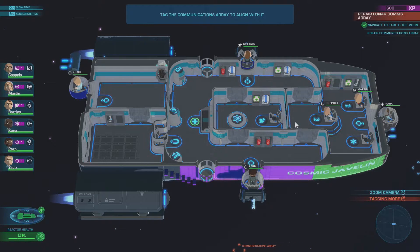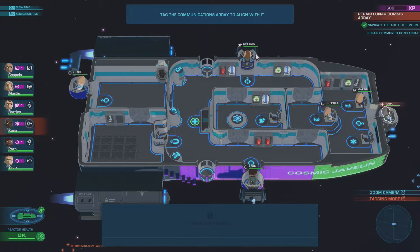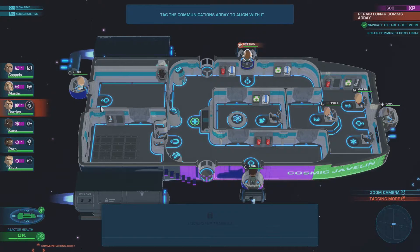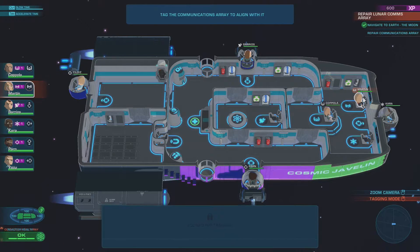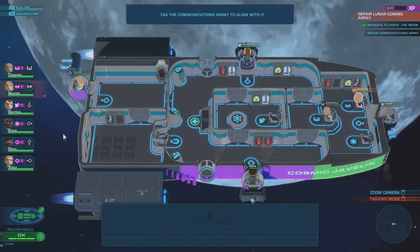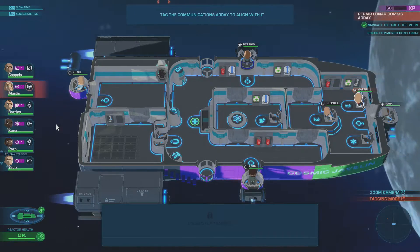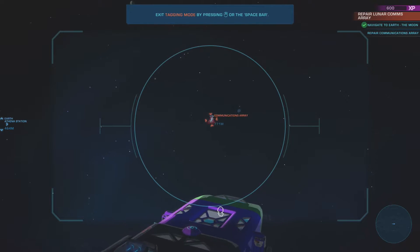Communications array — we need to align with it. We're given a little bit of a map for training. There we go — space to power. There's the communications array.